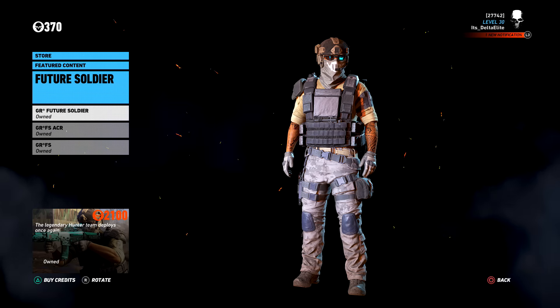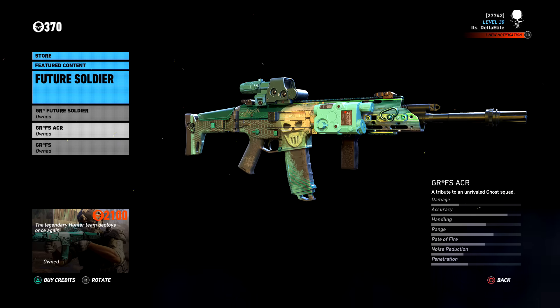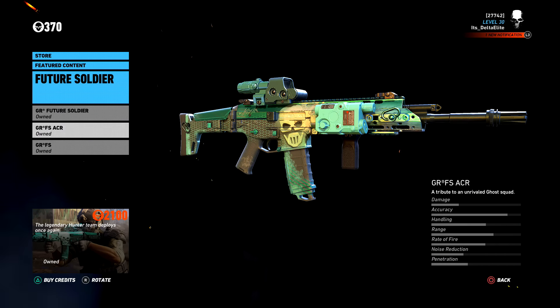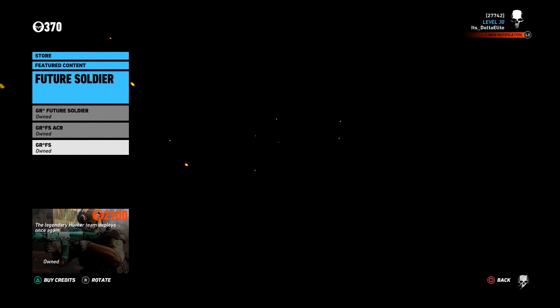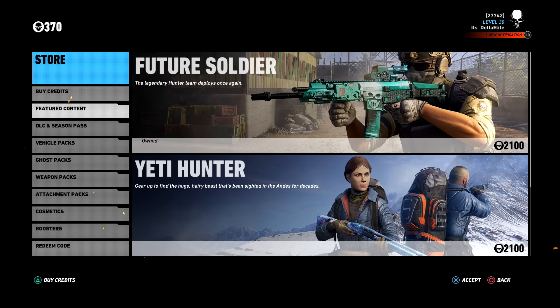Clicking on this basically gives you the same thing: it gives you the Ghost Recon Future Soldier costume, the Ghost Recon Future Soldier ACR with its own customized Future Soldier paint on it, and the Ghost Recon Future Soldier patch that goes on your backpack.